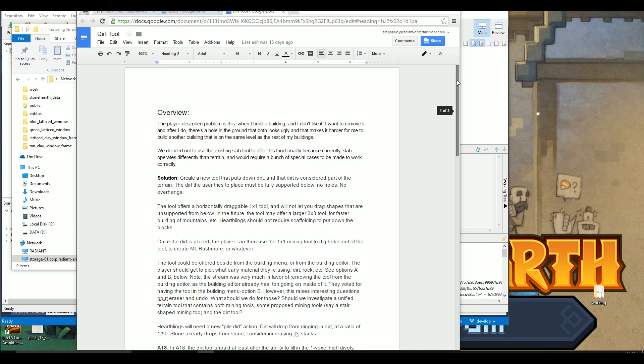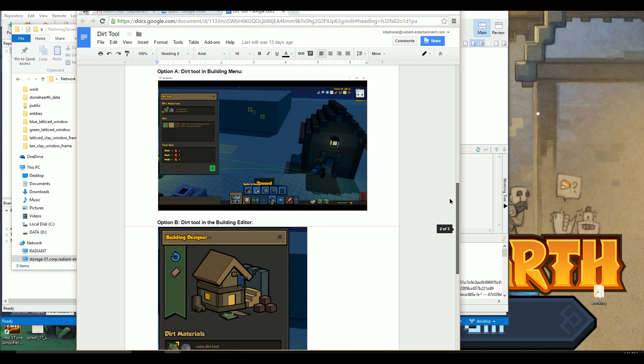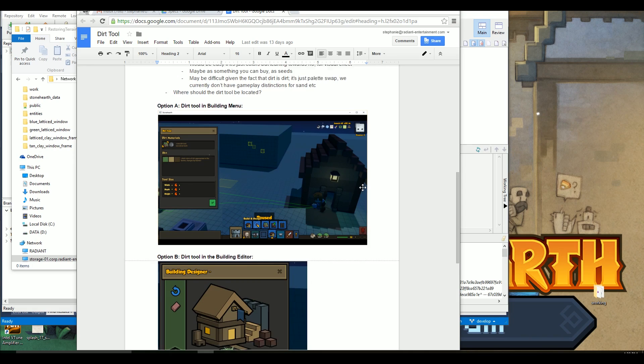And this is where the feature gets complicated, in every dimension. Originally, we planned to implement a dirt tool in Alpha 18, which would act much like the building tool. You'd dig into the ground, get dirt as a resource back out, and then be able to build structures with it, much like the slab tool. As you can see here, we even did some mockups of what this could look like. Unfortunately, the dirt tool turned out to be way more complicated than we expected. The very first problem was that adding the dirt tool to the building UI felt like it was overcrowding the building UI. Moving it into a separate terrain section meant we would have to find new conceptual homes for all the features that came with the building UI, like Eraser and Undo. And those are all just user experience problems.